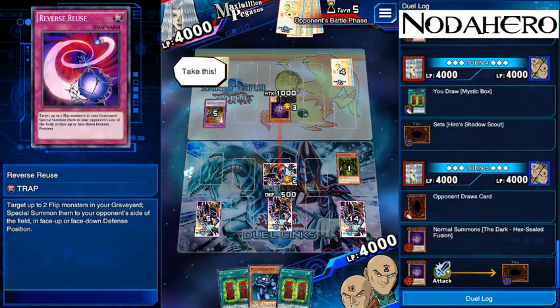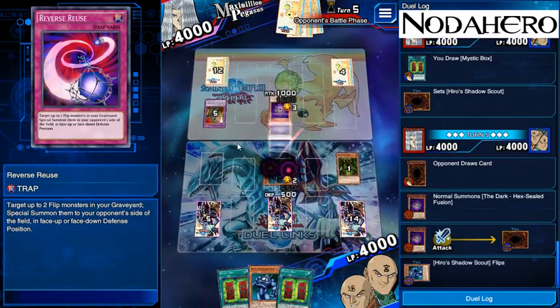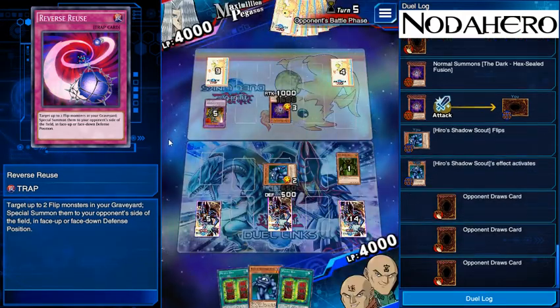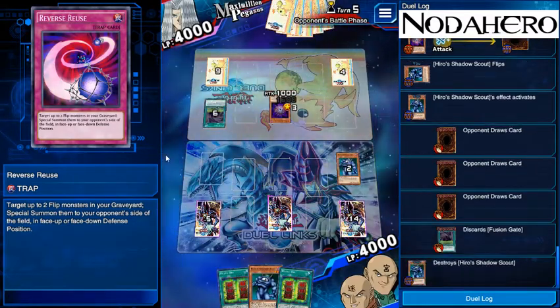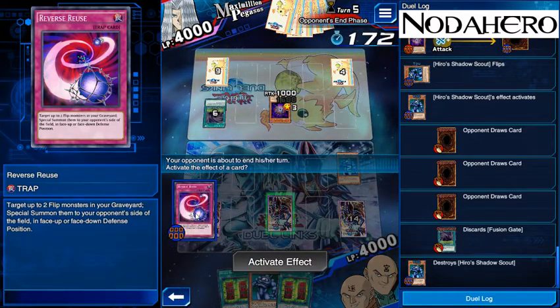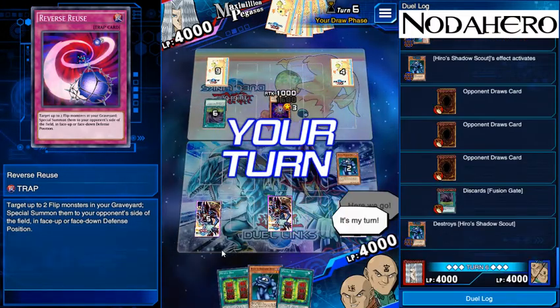So I'm going to go ahead and say kill me bro, what do you got? He's losing the Fusion Gate, which is perfect. Wall of Disruption — we don't care about Wall of Disruption. He functionally drew zero cards but is three cards closer to being dead. We could activate Reverse Reuse here to flip the guys on my turn, but we have no reason to do that right now.